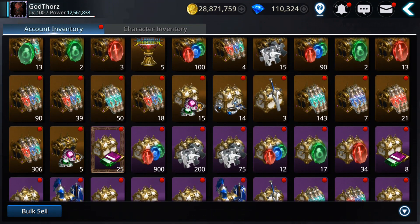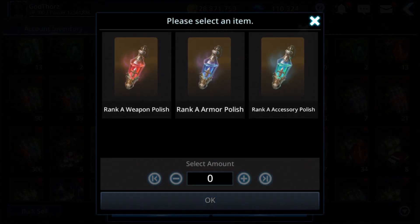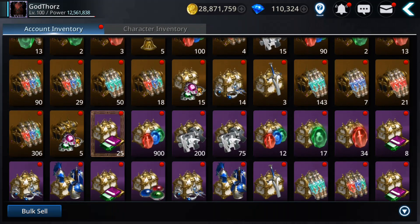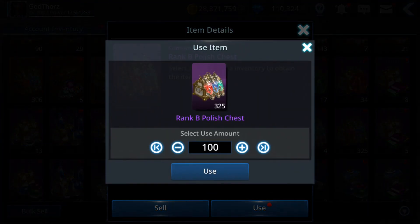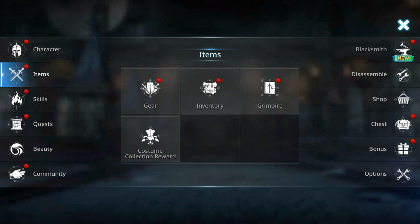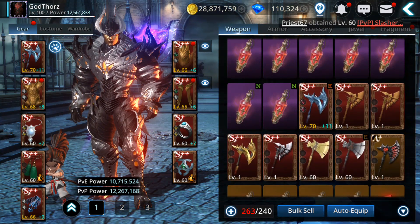I can use some choice polishes. Ten of them. And some rank B gear. Then I'm gonna do the fusion and the morphing — hopefully I'll get something good, at least this time.